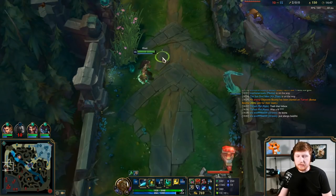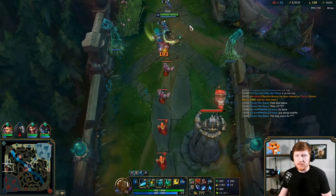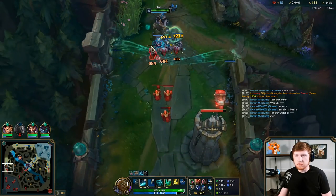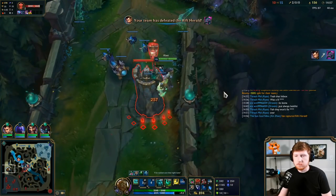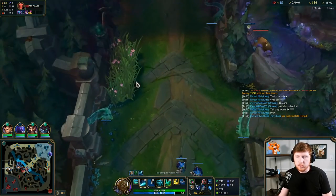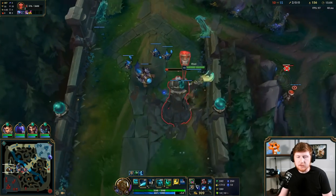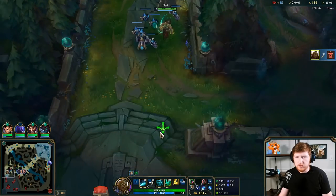Even if she dodges E, I can do some damage - I have flash R. They have four melee players so I should be OP this game, should 1v9 just looking at team composition. I just need a good tentacle setup and play off this bush, bait them into it, E-flash-R, they might just rage quit.